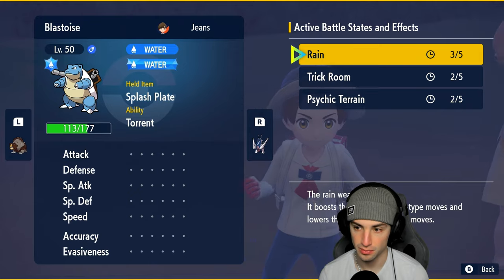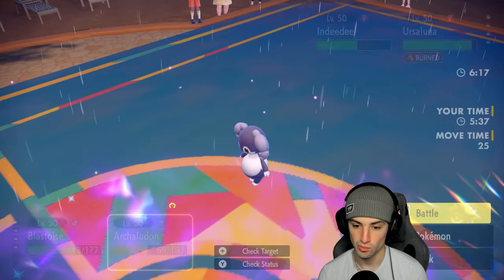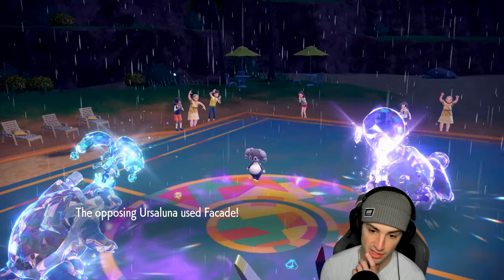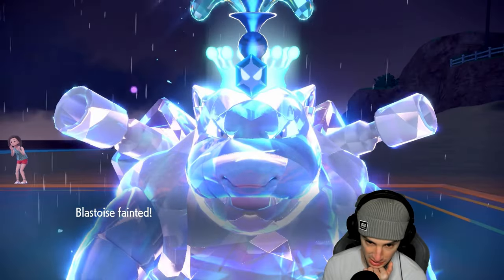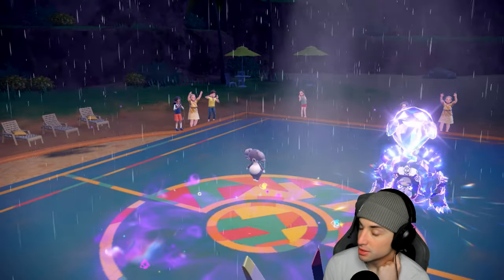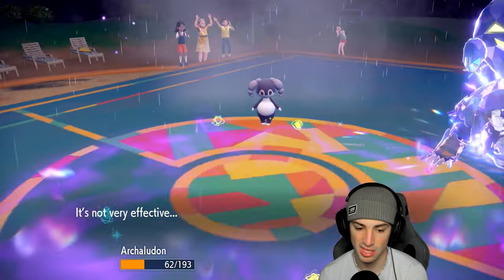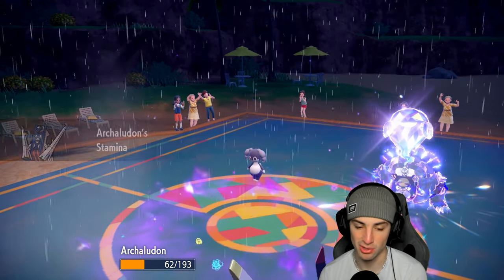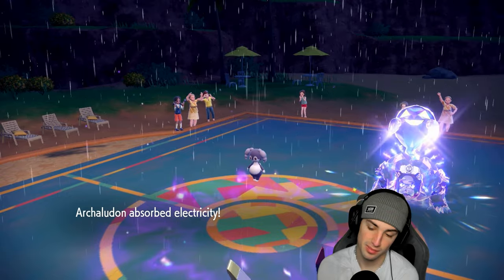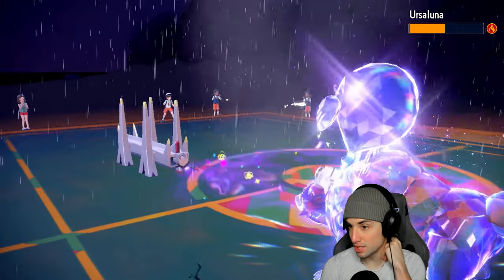There are two turns left in Trick Room, so we're going to attack. We're going to double down on Ursaluna. Facade connects — that's fine, we're okay. How much damage can this Electro Shot do? They go for Psychic again, boosting our Defense to plus three. Electro Shot does about 20% — slowly chipping away at Arch Ludon. Not having Protect is a huge problem, but we can still win this game; Protect would have been massive here.